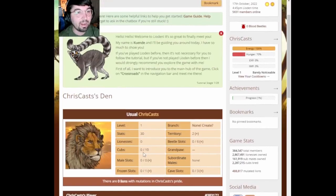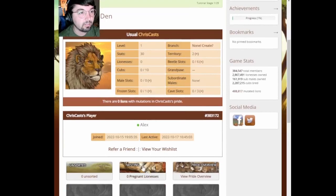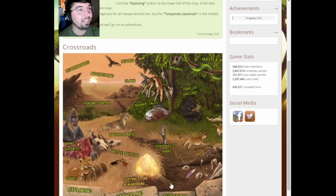Oh my god, we have stats and everything. This is legit. It looks like we got a lemur here. Welcome to Lioden, it's so great to finally meet you. My name is Quende and I'll be guiding you around today. I have so much to show you. First, I want to introduce you to the main hub of the game — click on Crossroads in the navigation bar. Welcome to Crossroads. From here you can access all the different areas of your kingdom. Oh my god, there's so many areas. This game has a lot of content.